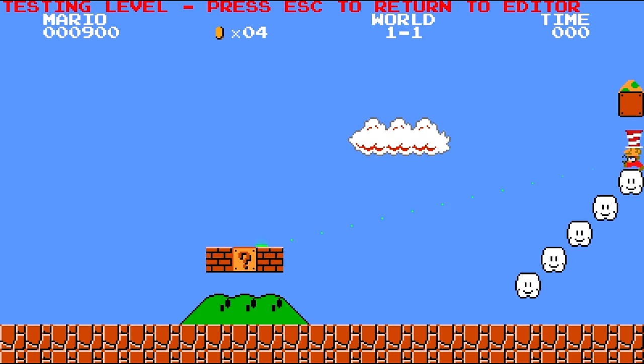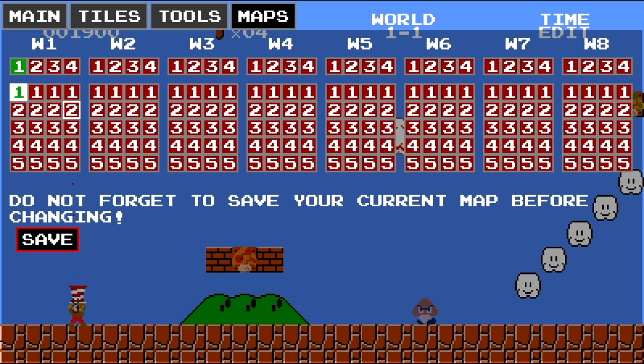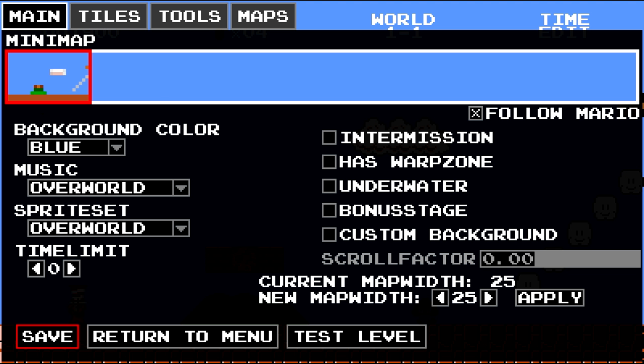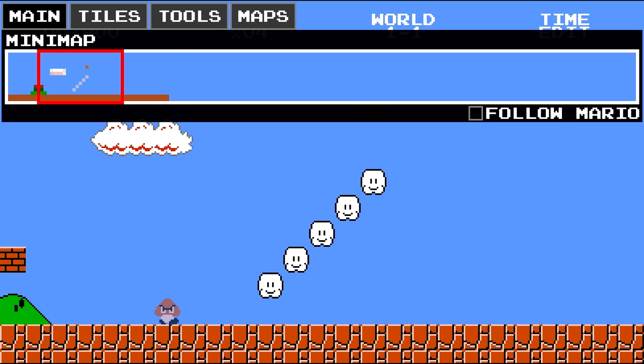Let's grab this mushroom — that went the wrong way. Well, there's a problem, but that can be fixed. Go to world two or sub level one, go to main, and over here: new map width. You can make the map one block bigger for each click. So we're going to apply, and now notice we've added this much more to the map.